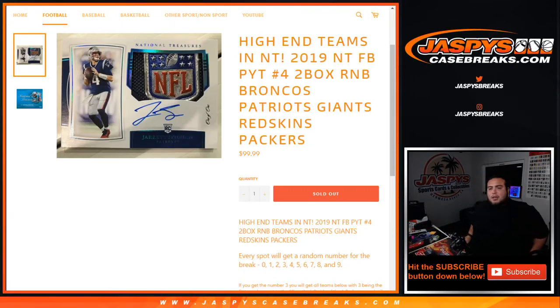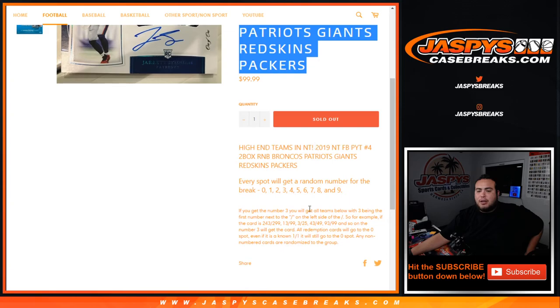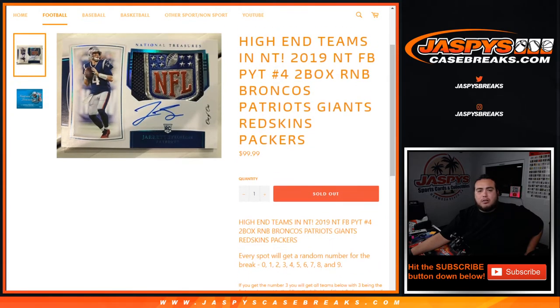What's up everybody, Jaycee here for JazzPieceCaseBreaks.com. We just sold out this random number block for the high-end teams — 2019 NT football, Pikachu number four, two blocks break, random number block. These are for some high-end teams: the Broncos, Patriots, Giants, Redskins, and Packers. It works like any other random number block break on our website, but only for these teams in this specific break. Most of you guys already know how it goes, so let's do it.